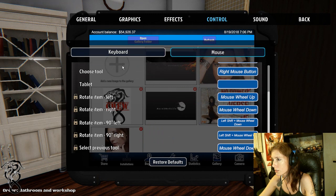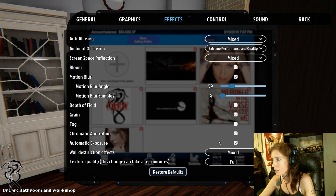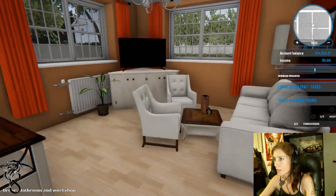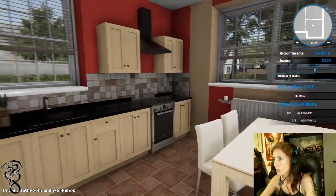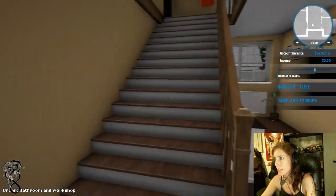Let me check the controls - I was hoping to turn up the sensitivity just a little bit. It takes a while to turn around. Nice room. We can't do the partial tiles like this - there's no way for us to do that kind of look. That sucks. I guess it's upstairs.